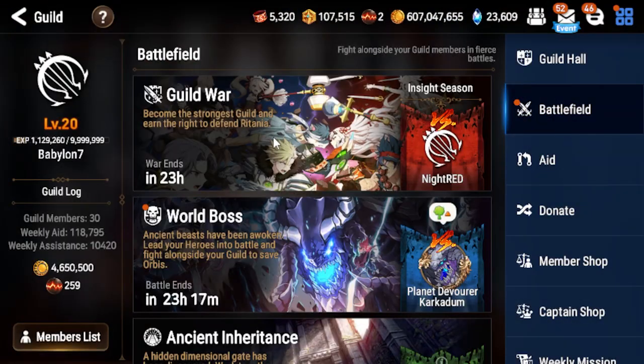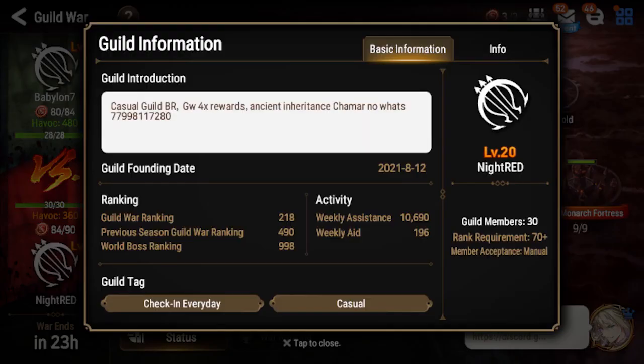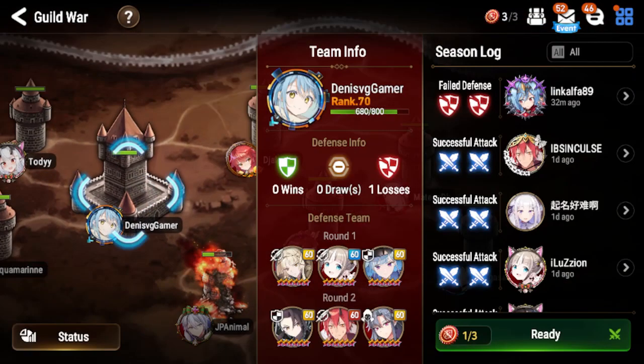Yeah, world boss is up, have to do that afterwards quickly. So today we are matched against Night Red — that's a previous season guild, ranking 490. How quick the tables turn, so yeah, that doesn't look nice.